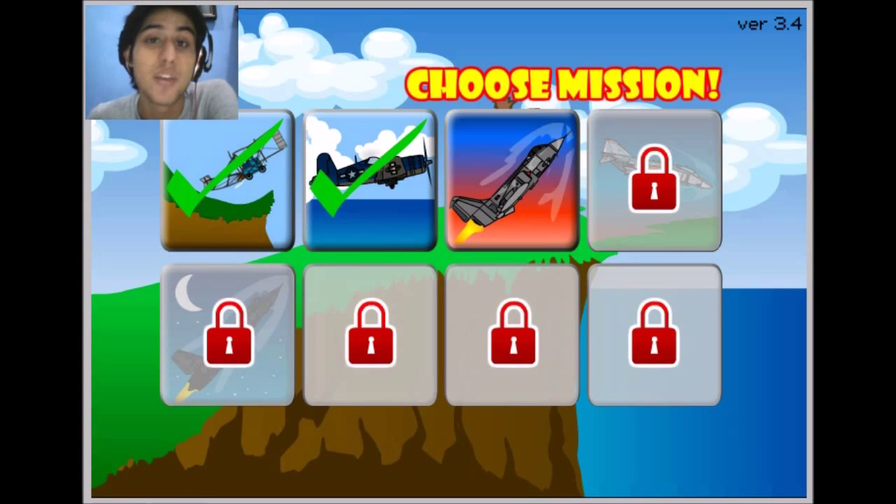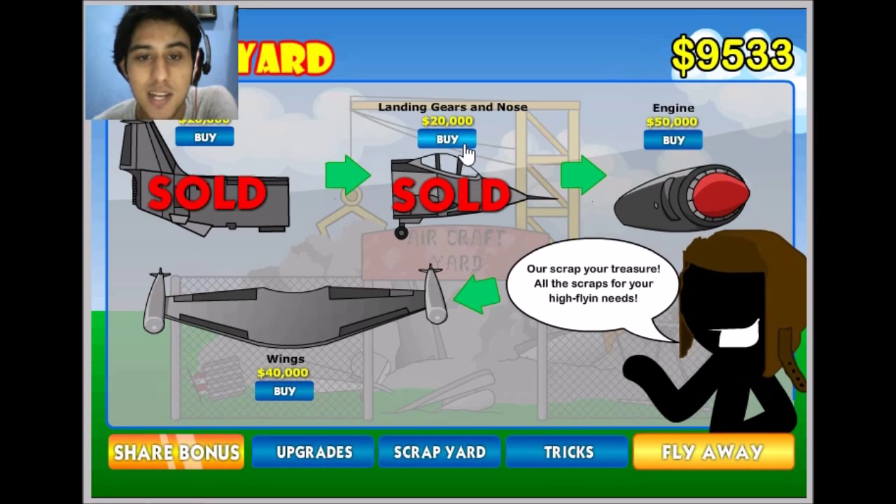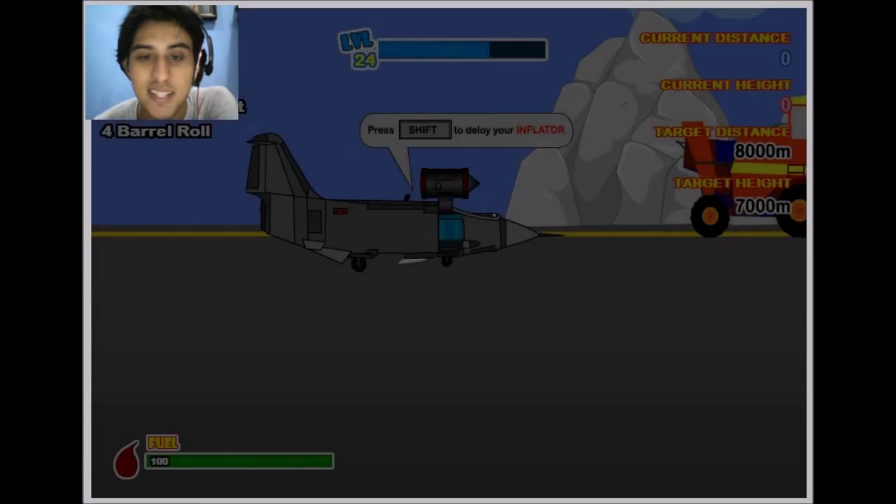Yo guys, we're back with some more Party Races Part 3. As usual, we have to stop a little bit because I want to show you guys what I've unlocked. I've unlocked mission 3, and this time it's a jet. And I'm so excited — I got so much money. I'm going to buy this right now, and we're going to test it out.